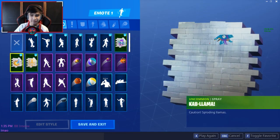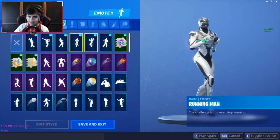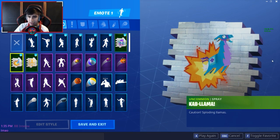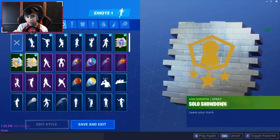Now onto the emotes — this is where it gets interesting. Hype from Season 4, Infinite Dab, Orange Justice from Season 4, Running Man from Season 6, Shimmer from Season 7, Twist from Season 5. Disco Baller — this is the Walmart spray, a subscriber gave it to me, shout out to you. Llama Bell — I got this from Yancey, a French Fortnite leaker on Twitter. Solo Showdown spray — one of the rarest sprays because you had to get 20 points in the very first Solo Showdown. Boogie Down from two-step verification.